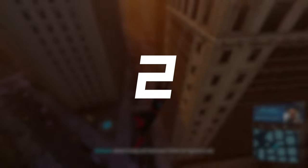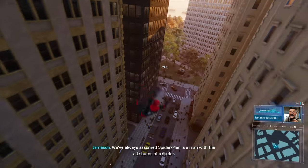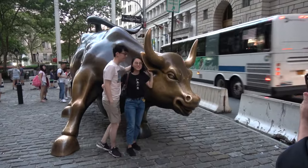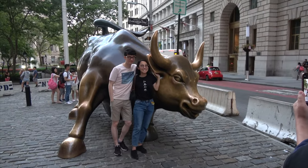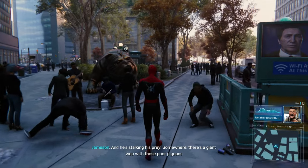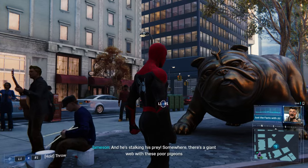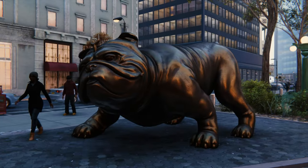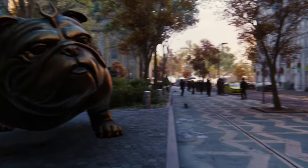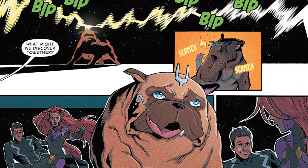One thing that people who don't live in New York City might not know is that there is an iconic Wall Street Bull statue to be found in real life, which is located in the Financial District. Since Insomniac Games tried their best to replicate New York as realistically as possible in the game, they wanted to add that statue too. Unfortunately, they weren't given the permission to do that, and as a result, they had to leave it out. Fortunately, they had a better idea, and it was to include a statue of Lockjaw instead, which is an alien dog from the Inhumans comic series.